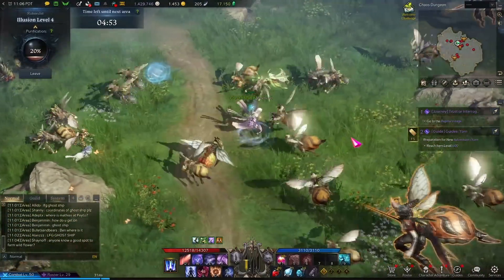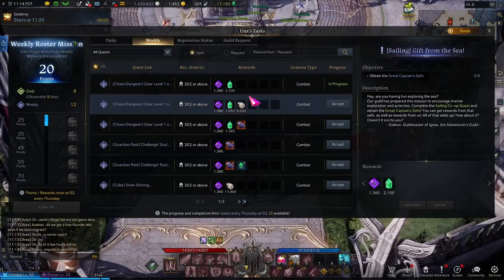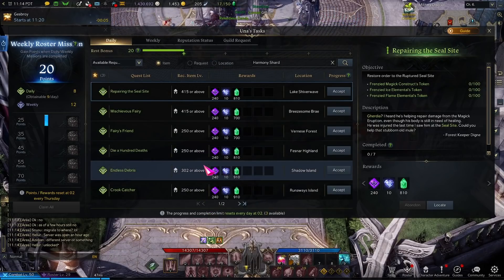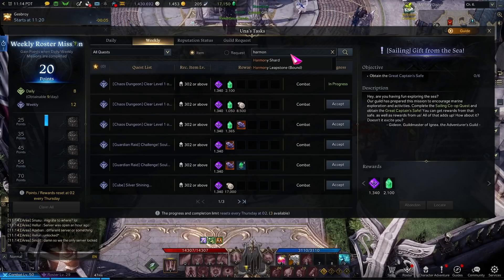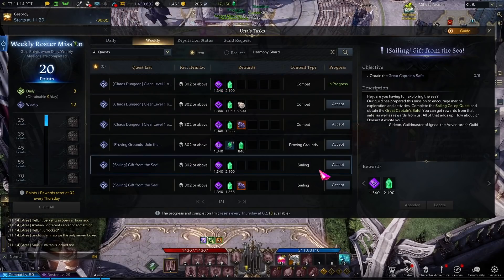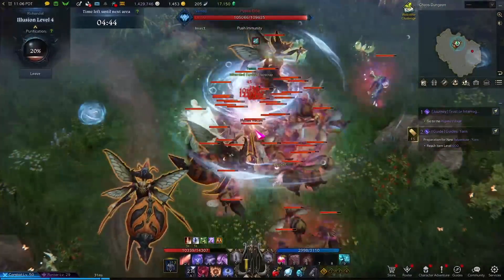You can access these Abyss Dungeons from every major town. The other piece I wanted to go over that is a little bit more obscure is Una's daily tasks. Here you have your dailies and weeklies for Una's tasks. You can look for Harmony Shards and see which ones will yield the most for you, and you can do that daily. Same with weeklies — you can look for which ones yield the most Harmony Shards and go ahead and do those. It looks like my Chaos Dungeon one is the weekly I want to do, and there's a Sailing co-op one as well.